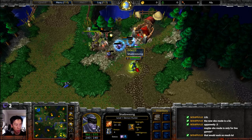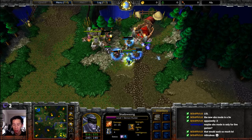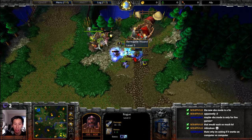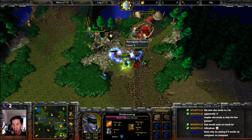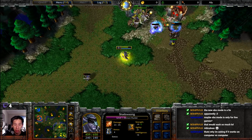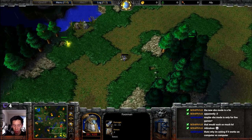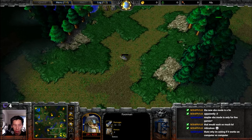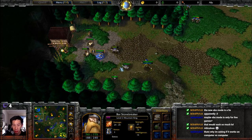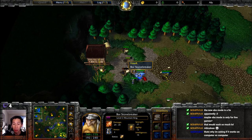Demon Hunter comes back around to clear out a mercenary camp, getting to level two. There's a lightning shield onto that rogue — the rogue dealing a bit more damage. Frost armor debuff applied to the Demon Hunter. Hawk makes a beautiful play, escaping away with a 29 hit point footman before retreating back.